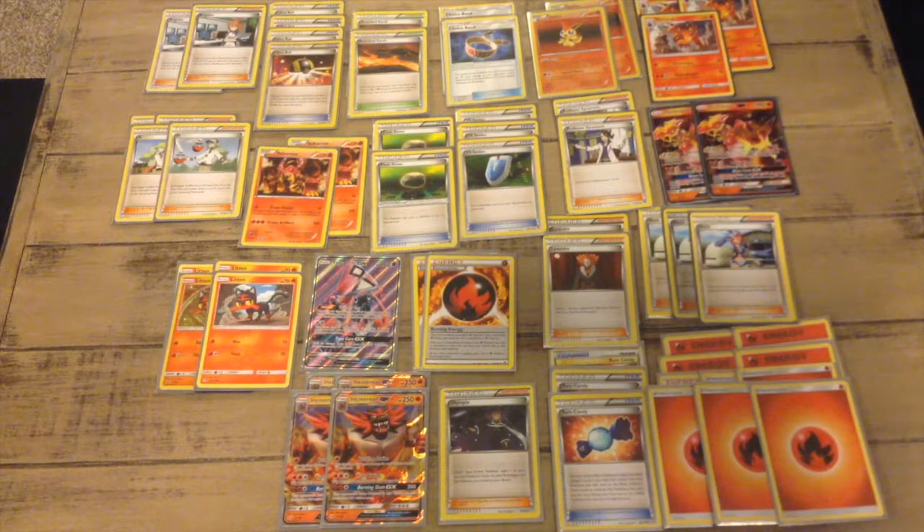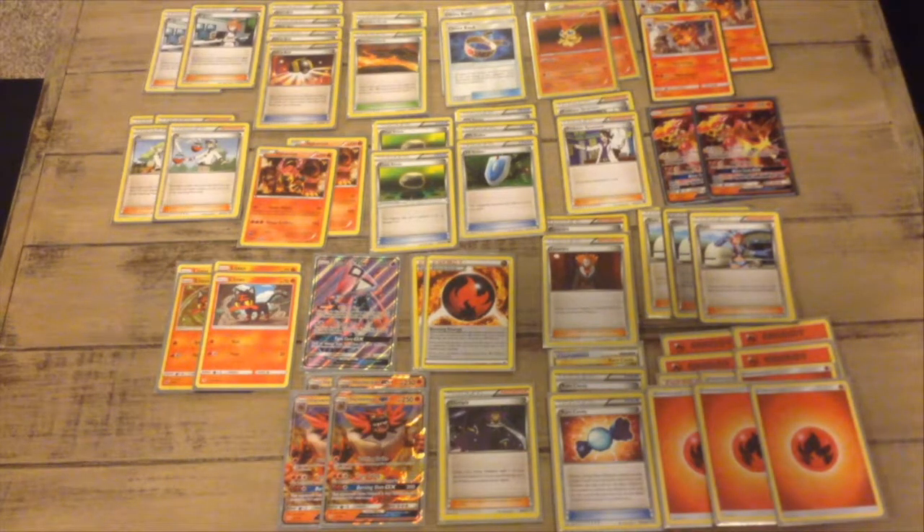Olympia, Volcanion, Rare Candy — I already told you what it does: I have Litten and put Rare Candy down, allowing me to skip Torracat and evolve directly into Incineroar. Tapu Lele full art — yay! Lysandre. I've been testing this deck out at a tournament store. Poke Nerd out!